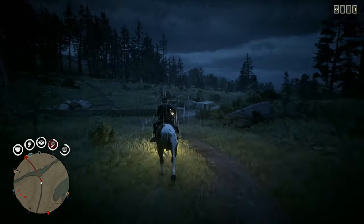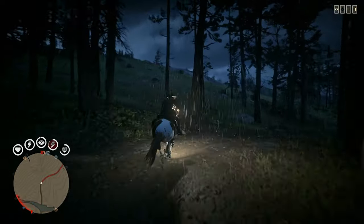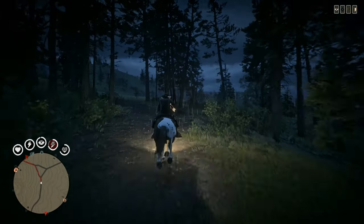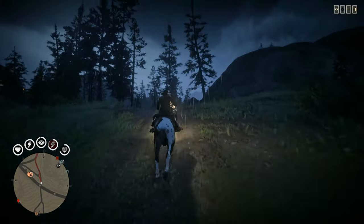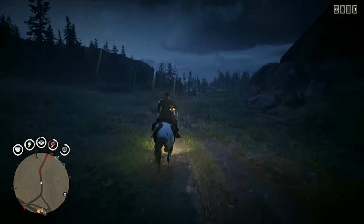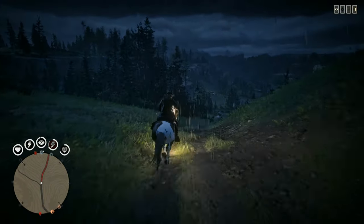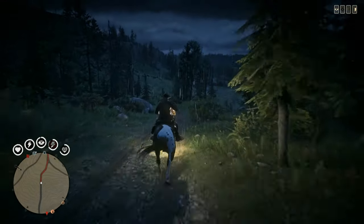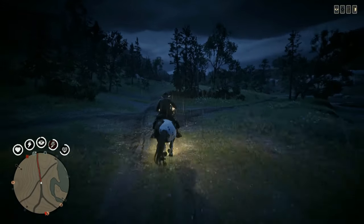To bond with your horse, just ride it. You'll bond with it over time — the more you use it, the more you bond. If you want to speed it up a little, get off your horse, press Y on Xbox or triangle on PlayStation, lead your horse by the rope, and just walk with it. It's slow, but it gives the most bonding points. Either way, just use your horse and you'll bond with it in no time.